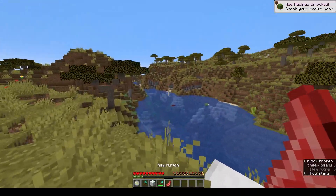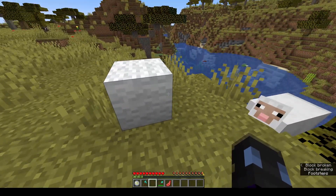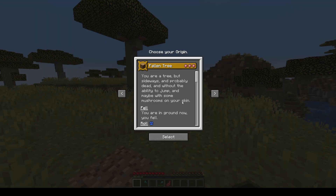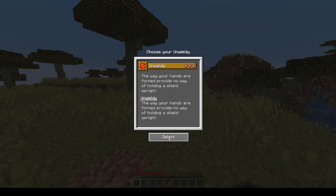We got to eat some food — we can actually eat food. We can place blocks, by the way, but you just can't break them. Pretty useless, right? Next, we have Fallen Tree. You're a tree, but sideways, and probably dead, and without the ability to jump, and maybe some mushrooms on your skin. This is created by Sinphorofia — I totally butchered that, I am so sorry.